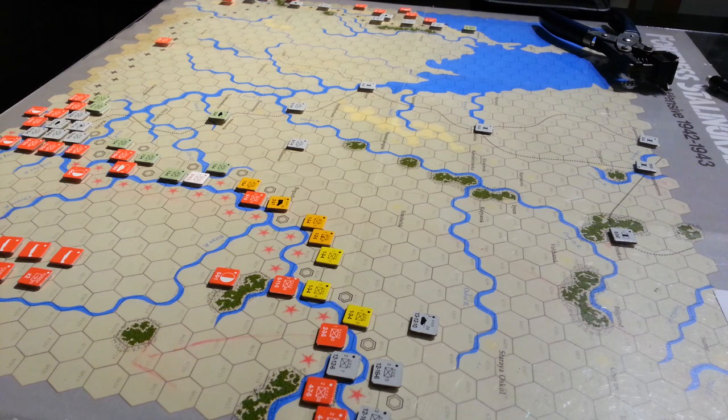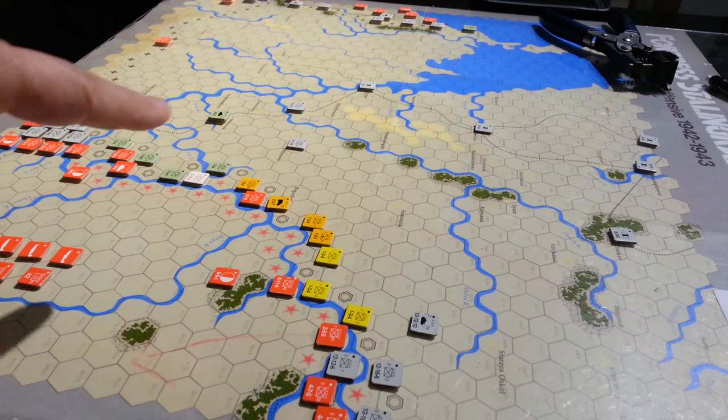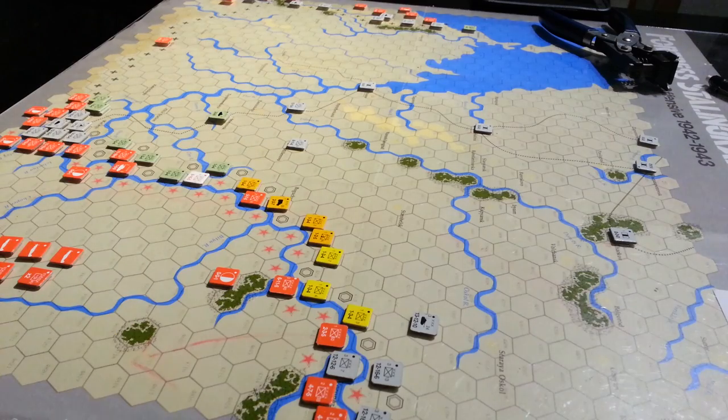A couple of things about this game as it's set up and ready to go. We're looking at a core level basically, so everything is pretty much core-sized. Units have four steps, generally speaking, except for satellite forces — Hungarians, Italians, Romanians, and whatnot. The objective here is to capture VP locations. Cities accumulate points and the Soviets are accumulating points while the Germans are trying to limit the number of points accumulated.